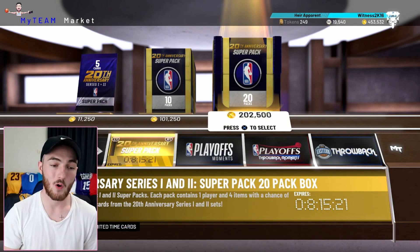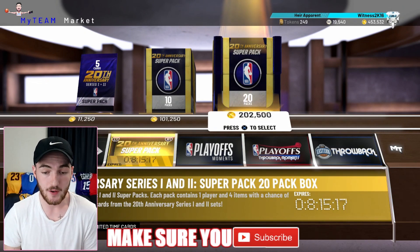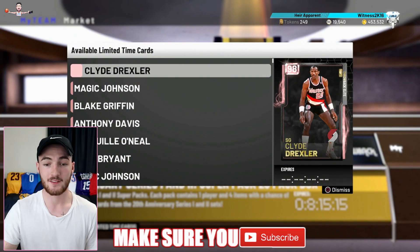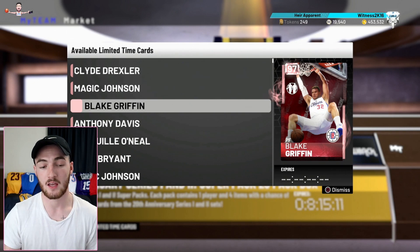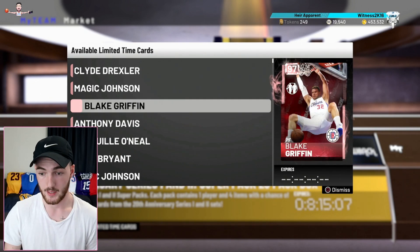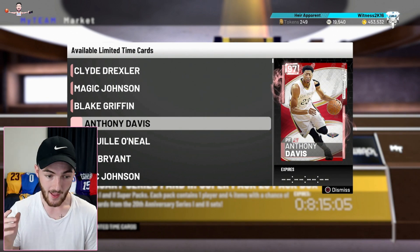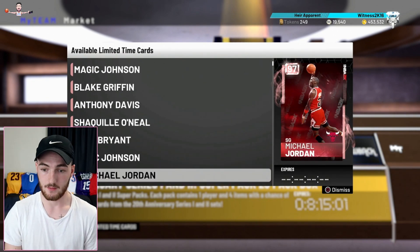We have the 20th Anniversary Super Packs for Series 1 and 2. All of those pink diamonds are in there, all of the throwback elites are in here. There's the elites, Series 1 where you can get Chris Paul, and Series 2 where you can get Blake Griffin, but Galaxy Opal now.